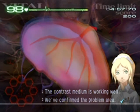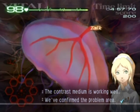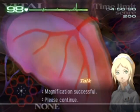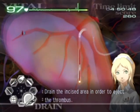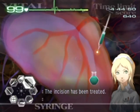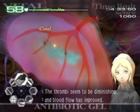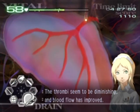What you gotta do is use your ultrasound to find the things in these five blood vessels, which all come down to this one here. Then stop them with the forceps, cut them out, drain them out, and then gel over the hole that you cut in the blood vessel. That's how you get rid of them, but look how many are already over there. It's definitely a matter of really high multitasking here, and I don't like that in the least — even though this game does have a lot of multitasking in general.